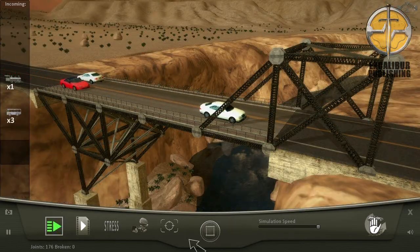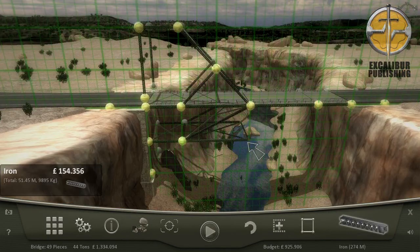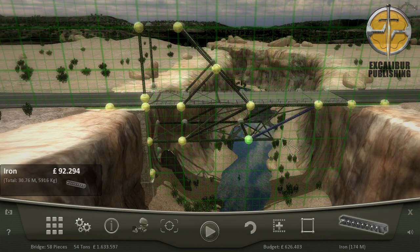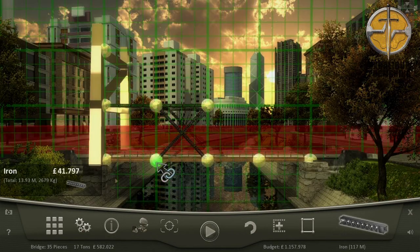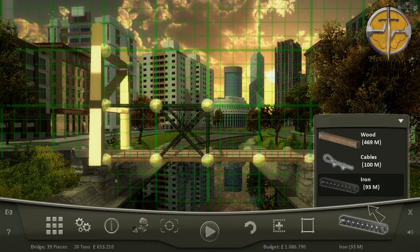Materials like wood, iron and steel are included in this game, and they each have their own properties – some are stronger than others, and some are cheaper. To get the highest score, you need to build a bridge with as few pieces as possible, while also making it incredibly affordable. You can brag about your affordable and sturdy bridge in the online leaderboard too.